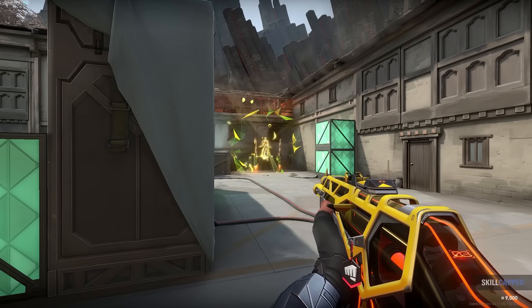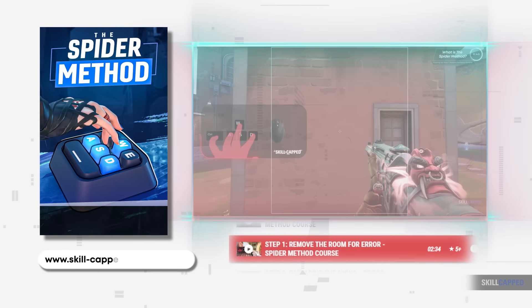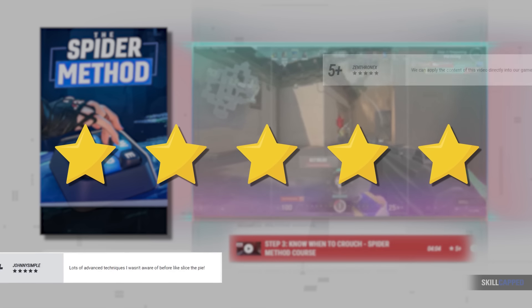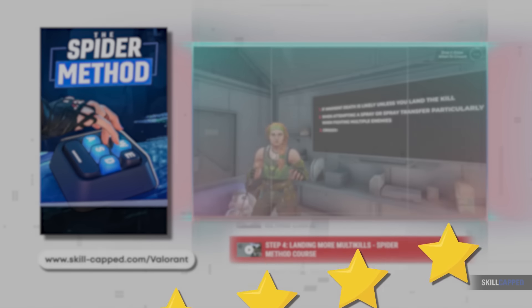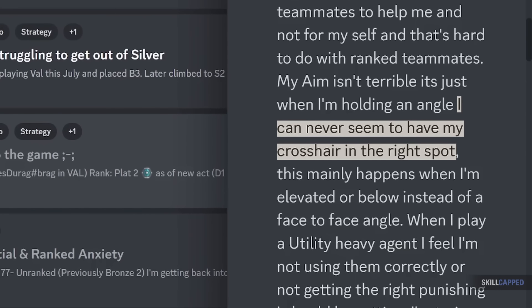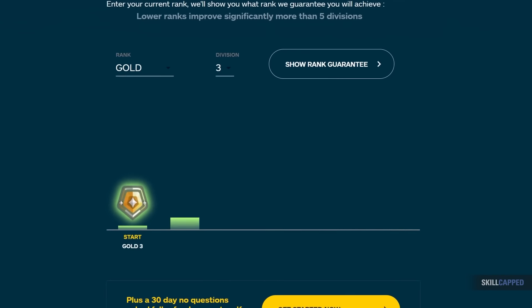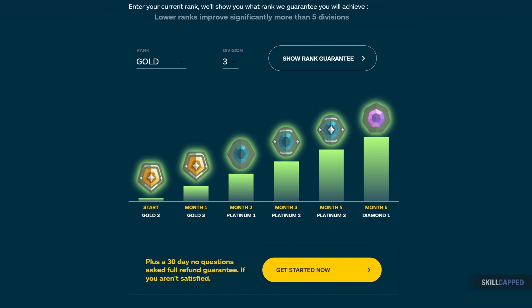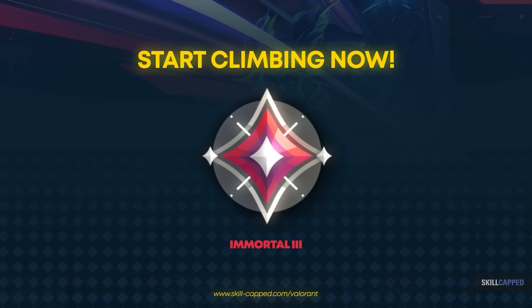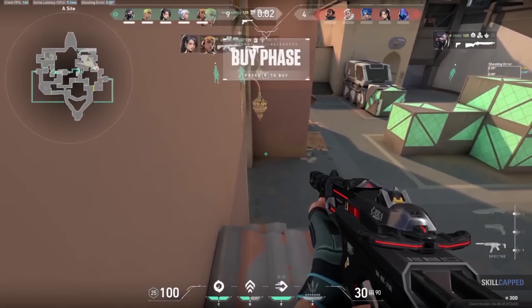If you want to learn more about this specific technique, check out our brand new Spider Method course over at Skill-Capped, which focuses on teaching players actionable habits they can apply in every single one of their gunfights to become far more consistent with their aim. This course is already receiving incredible reviews from users, saying it's exactly what they needed to start improving again. Your subscription to Skill-Capped also gets you access to a free VOD review every single month in our Discord, so you can get directly connected with a top-tier coach and get one-on-one feedback. It's all backed by a rank-up insurance policy — if you don't improve while actively using our service, you'll get your money back, no questions asked. Check out Skill-Capped using the link below.